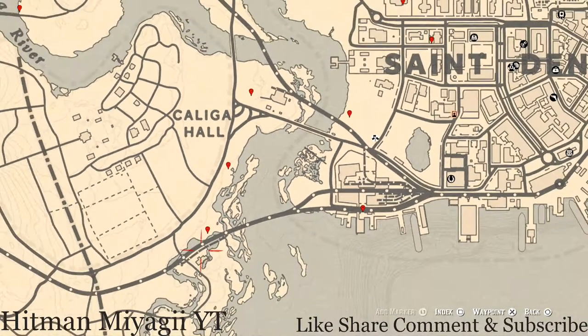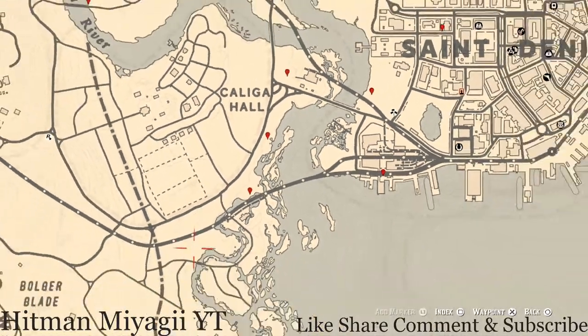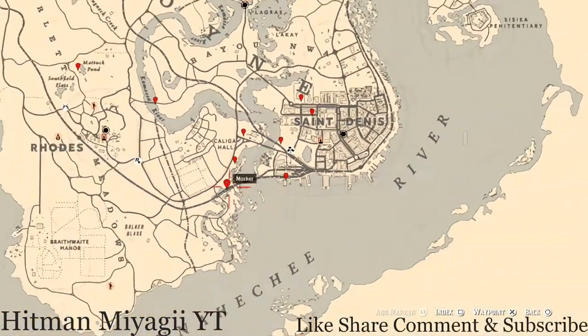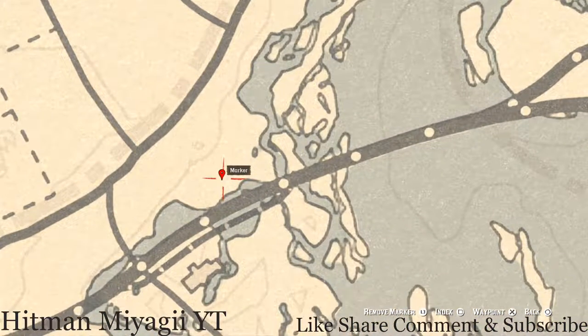Moving on to our next marker — the cardinal flower. This cardinal flower spawns over here in this area each and every day, and by its exact location it tells me exactly what cycle the flowers are on for today. Today is cycle one.